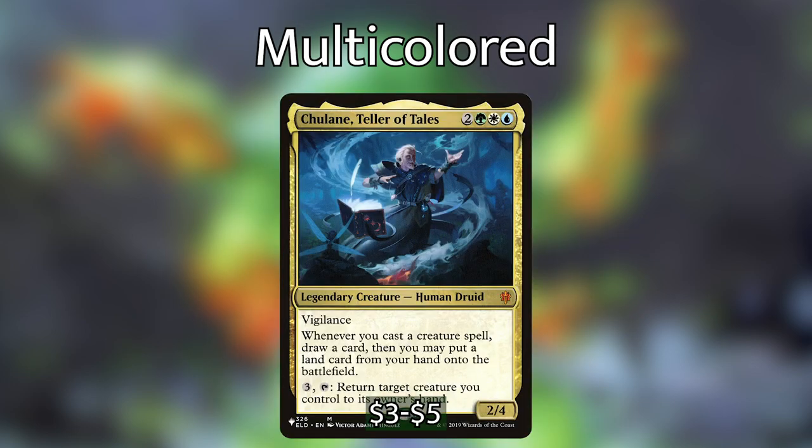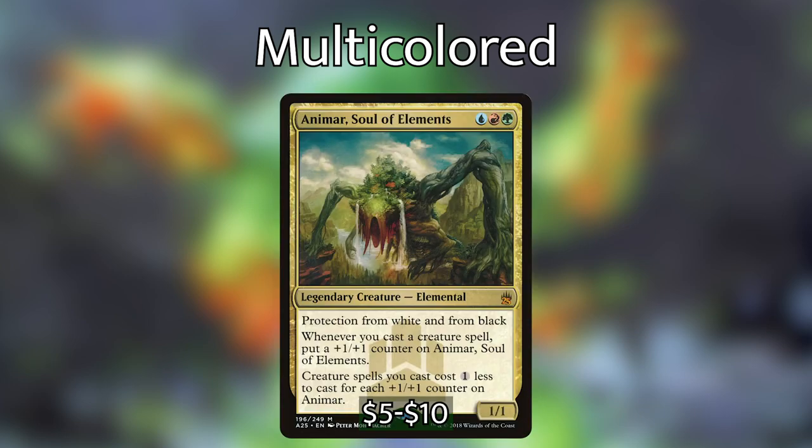If you choose Bant as your three-color pair: Chulane, Teller of Tales — whenever you cast a creature spell, draw a card and you may put a land from your hand onto the battlefield; also lets you return a creature to its owner's hand for three and tap. Go all in on creatures, ramp a ton — and heaven forbid you have more than one Chulane. Animar, Soul of Elements in Temur — a 1/1 with protection from white and black, whenever you cast a creature spell put a +1/+1 counter on Animar, and creature spells cost one less for each counter on Animar. Having two of these means your creatures discount to basically nothing.